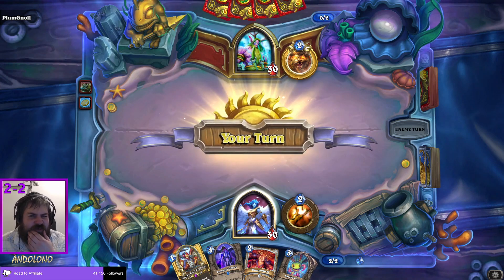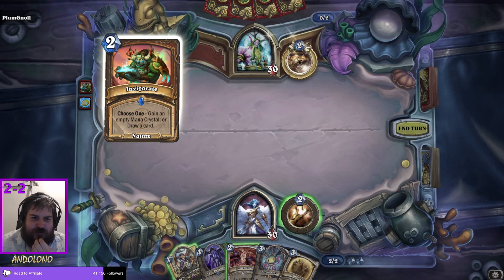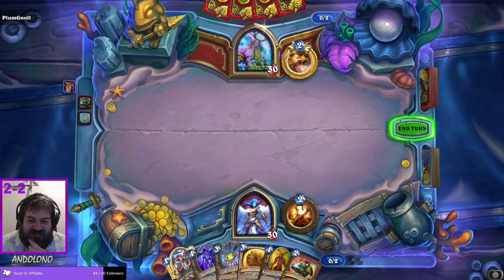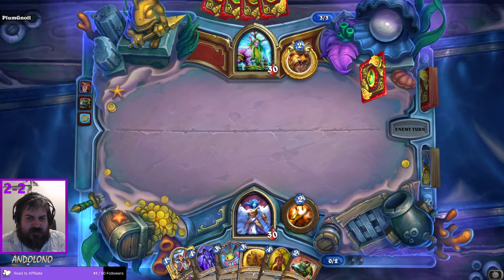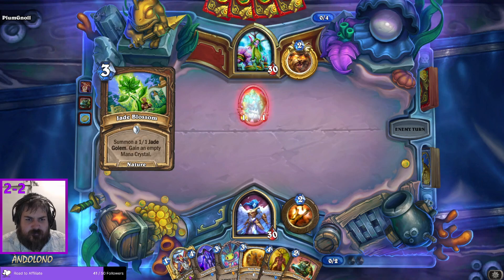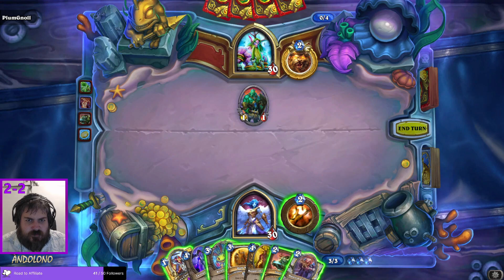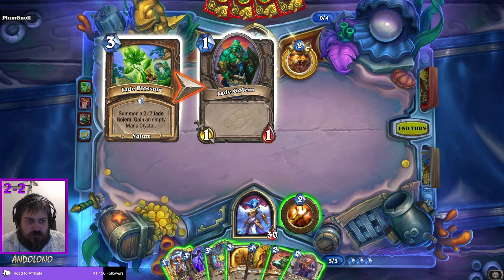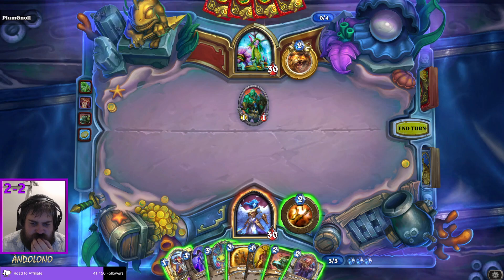I think this is a new card for Druid — choose one: gain an empty mana crystal, or draw a card. Maybe it's not, maybe I'm talking out of my ass, I don't remember the new cards. It's definitely a choose-one Druid deck. What was the new card, sorry? Is there a list somewhere? What are the new things? Okay — Jades. What a surprise.